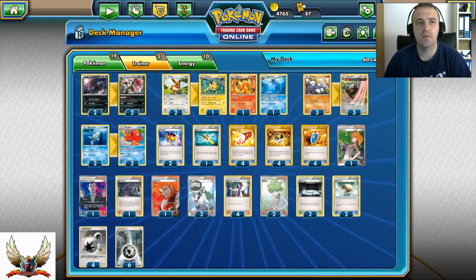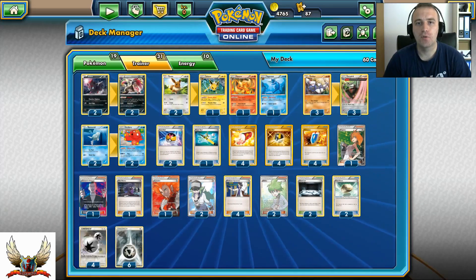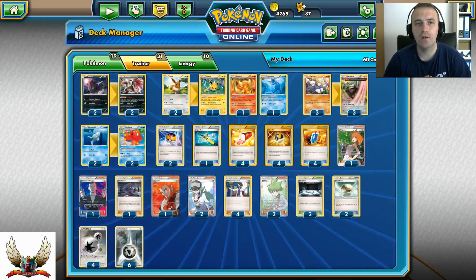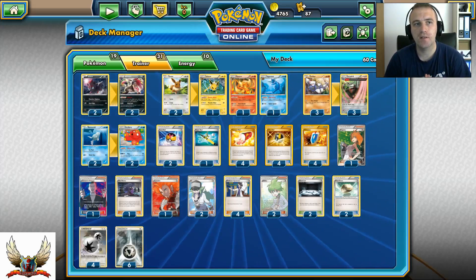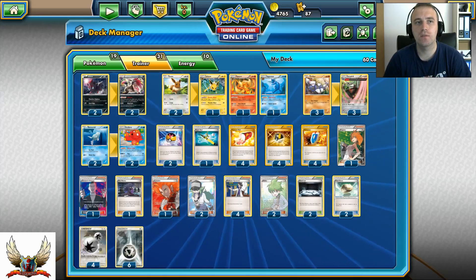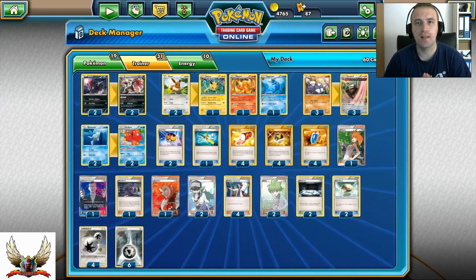If you're looking for any of these cards, you can find them on CCGCastle.com. If you're new to the store, use the TCGCENTER5 code for a 5% discount. They also have PSA-graded cards — check the link in my video description.